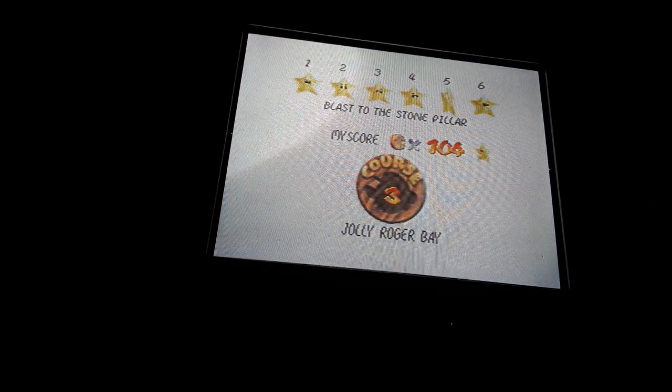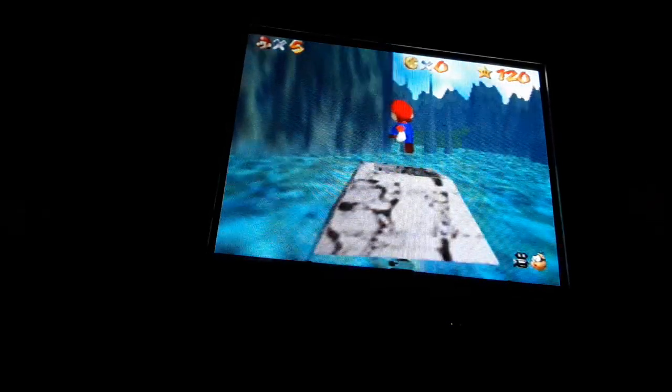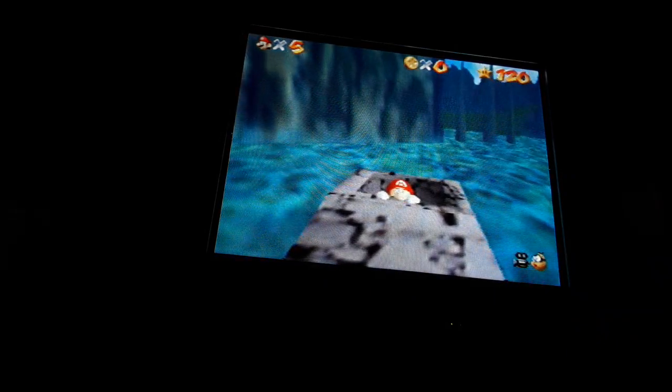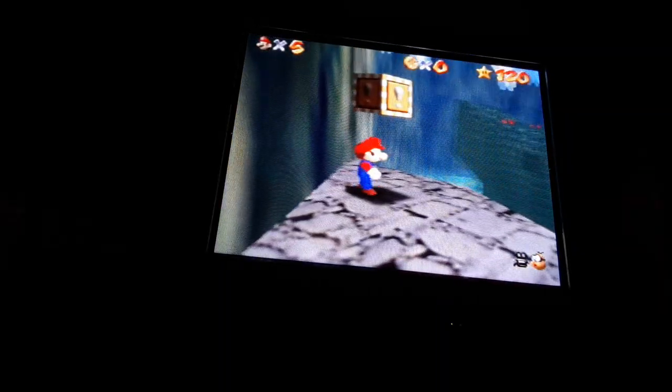Alright, here we go — part two. We're going to level five. This one we need to use the cannon. The pink bomb is actually on one of the areas where the red coin is located. Try to land on these and then we're going to move on to level six, the final level.